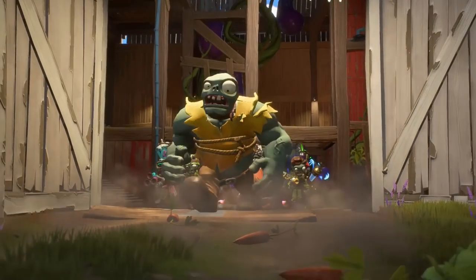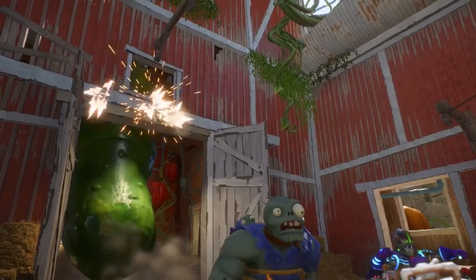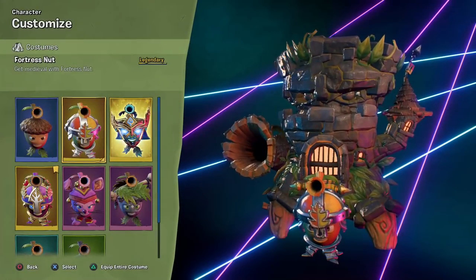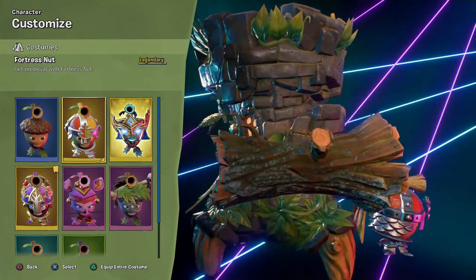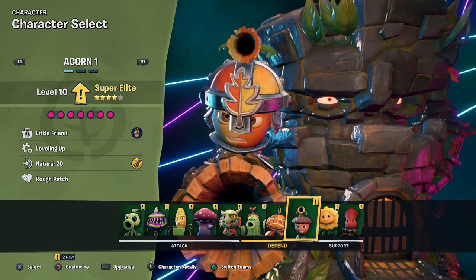So there we go — two victories in today's episode. I'm pretty happy about that. A little scared for a bit, but able to master the Acorn and Oak, showcase a really cool legendary costume, and win two full rounds of Turf Takeover. Sounds pretty good to me. So there was a look at the Fortress Nut legendary costume — like I said, one of the coolest costumes out there right now, in my opinion. I'd love to hear your thoughts on it, and if you were able to earn it throughout the Summer Days event.